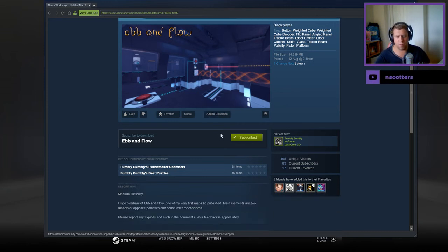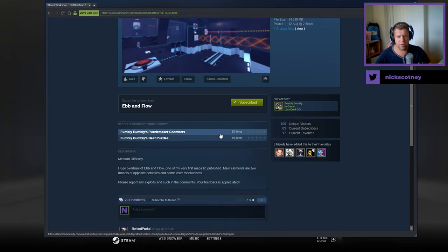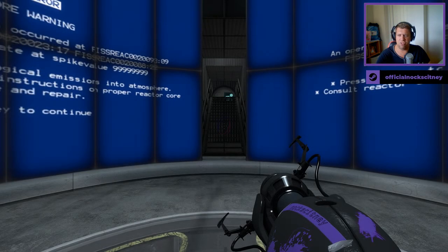Medium difficulty. Huge overhaul of Ebb and Flow, one of my very first maps I published. Main elements are two funnels of opposite polarities and some laser mechanics. Report any exploits and such in the comments — your feedback is appreciated.